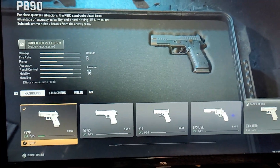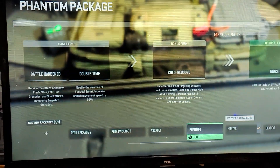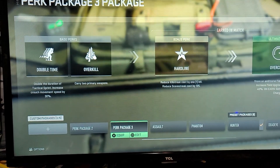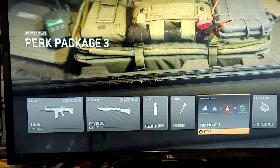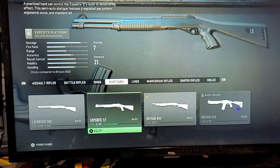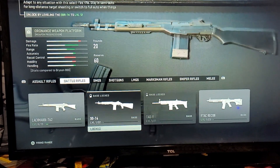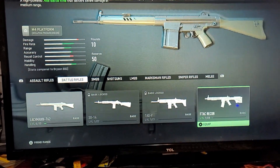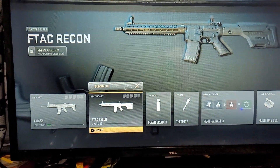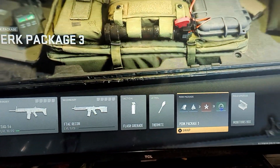We're going to go to perk package three that has Overkill on it and equip it. We'll just leave the Bryson on there for now. We'll change it for the sake of the video — we'll go with the F-Tag Recon since some other options are locked on my cousin's account. It's equipped — we got the tech, we got the F-Tag Recon. Now we're going to go over here to swap.